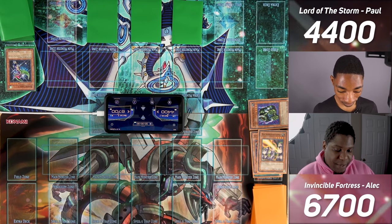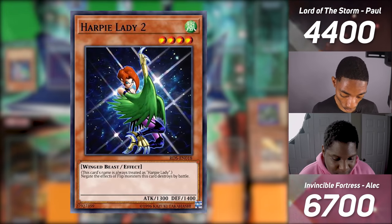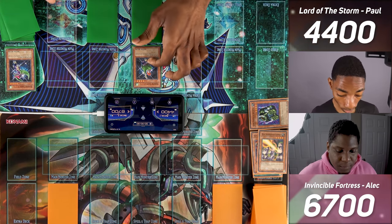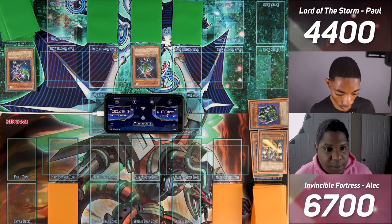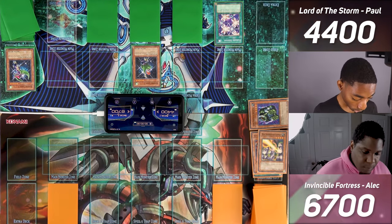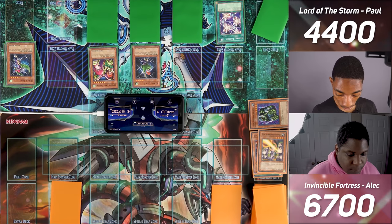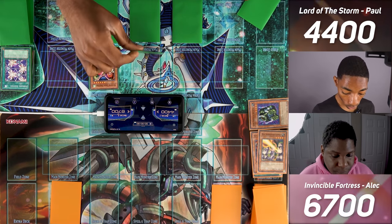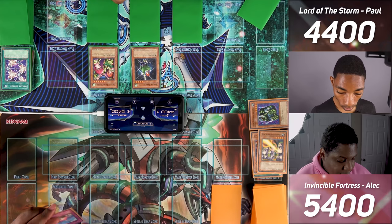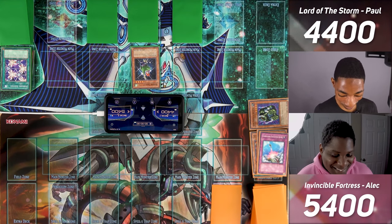Gigantes is troublesome. In main phase 2 opponent sets two cards and passes. I draw and normal summon Harpy Lady 2 — one of the less useful ones, it negates the effects of any flip effect monsters destroyed by her. I activate Elegant Egotist: since I control a Harpy Lady, I can summon Harpy Lady or Harpy Lady Sisters from my hand or deck. I summon Harpy Lady Sisters. I enter battle phase — Harpy Lady 2 attacks for 1,300, and Harpy Lady Sisters attacks directly for 1,950. Opponent activates Compulsor's Evacuation Device — she can't be normal summoned or set.